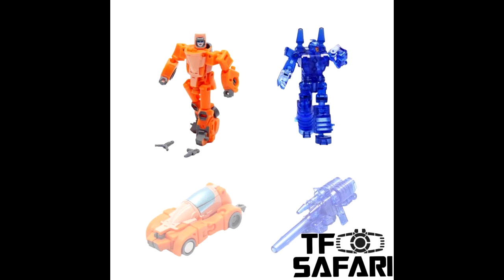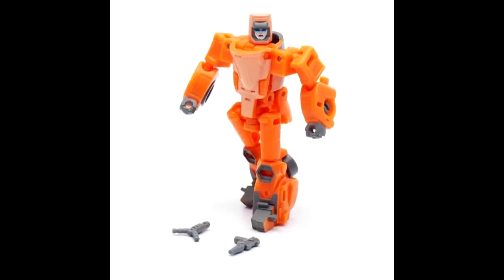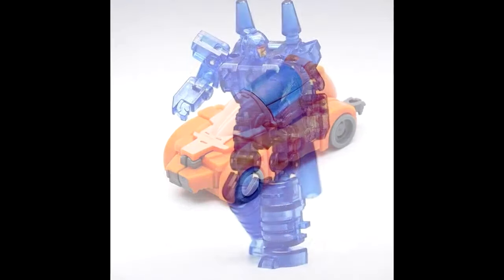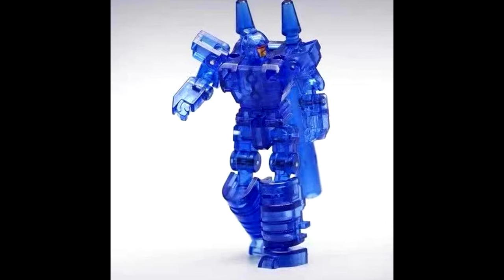It looks like fourth-party MHZ Toys have knocked off Wheelie from Studio Series A6, and you also get a Nightstick. It looks like clear translucent blue plastic which I really like. You get a little pistol and a slingshot along with the Nightstick. It's on TF Safari for about $6.99 so not too shabby.